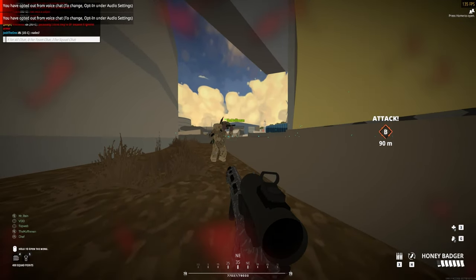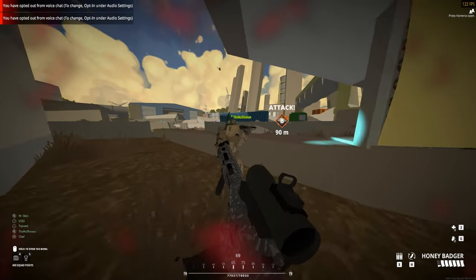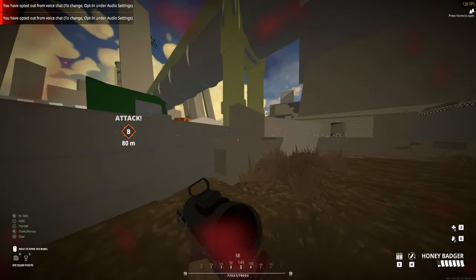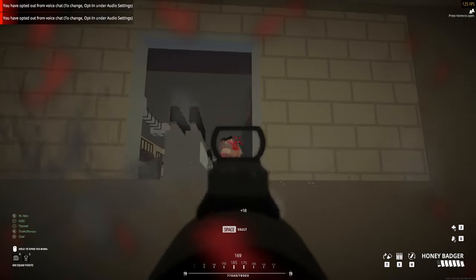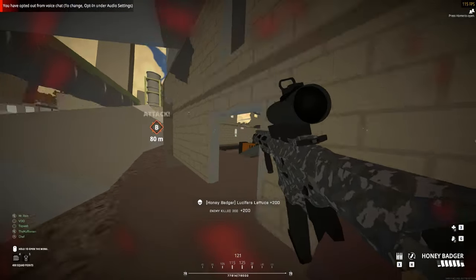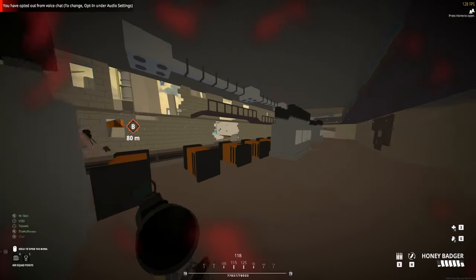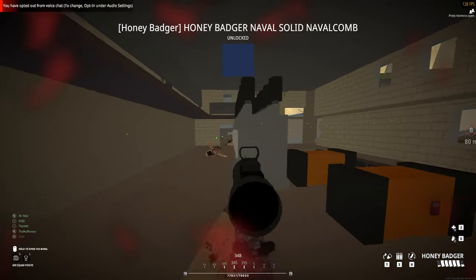The best advice I can give is to play slow and flank the enemy with this weapon. Also, try to fire in short bursts instead of full auto if you do have the element of surprise. The built-in suppressor keeps this weapon very quiet, like Hollywood silencers type of quiet. It always surprises me to see just how close I could get to an enemy squad and knock each one down without them knowing where I was.